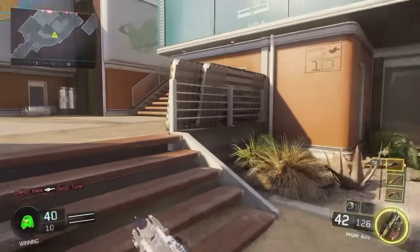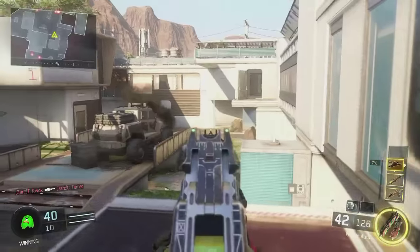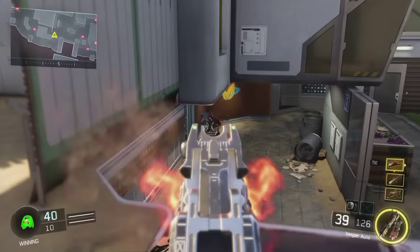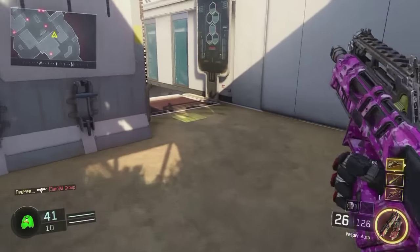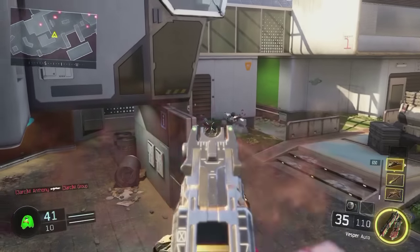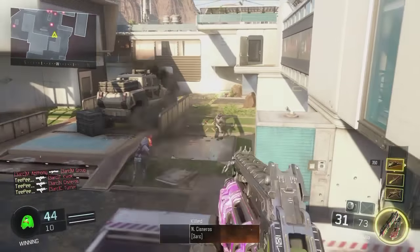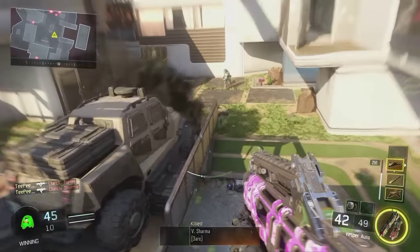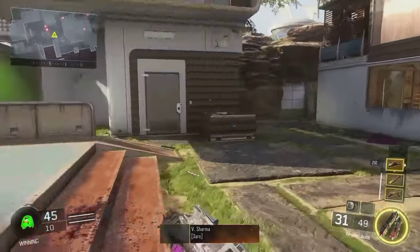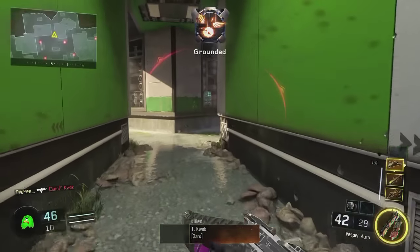One more tip with the Vesper before I end the video: at longer ranges I highly recommend bursting the weapon to reduce the recoil. At longer ranges it's almost better to shoot in bursts at times, but as you can see the damage drop-off at range requires more bullets to kill — and that's what sets it apart from the VMP. The VMP kills faster at longer ranges, but if they're within about 20 to 30 feet of you, the Vesper is king.